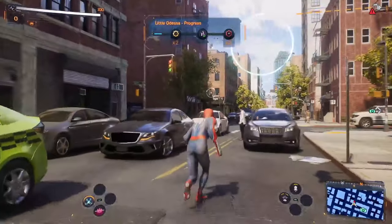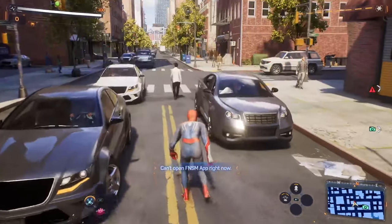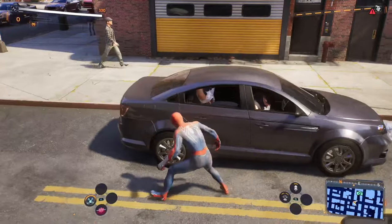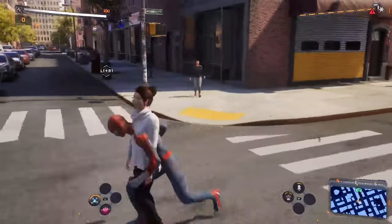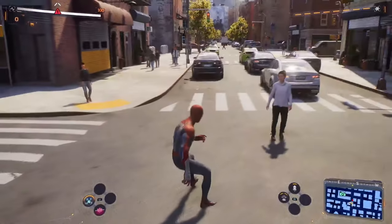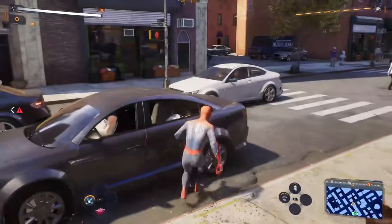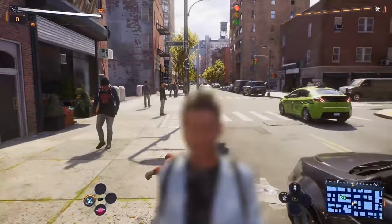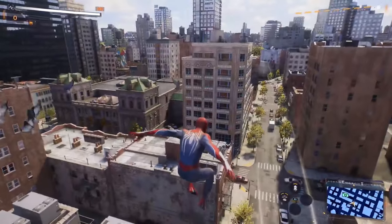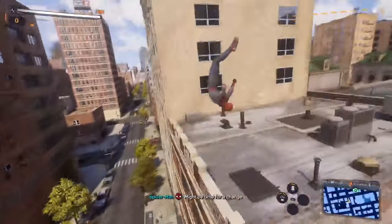No story beats are happening right now. There's still something that needs to be done here in the crime area. I don't know if you can see it on the mini map but there's a red dot at this car and I can't do anything with it. I'm not quite sure what they want me to do here - I'm just going to leave the area since it showed I was done.